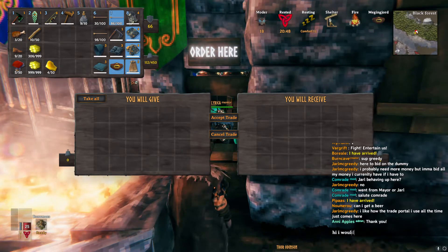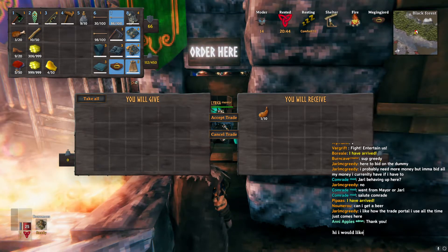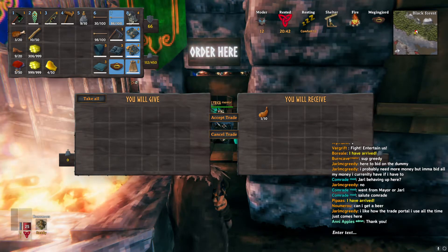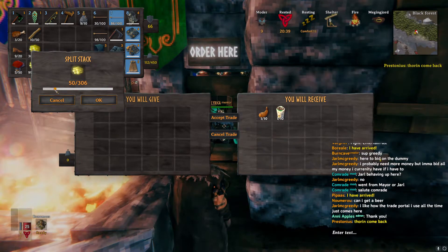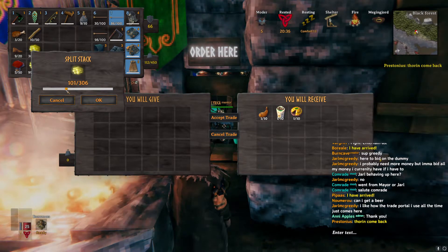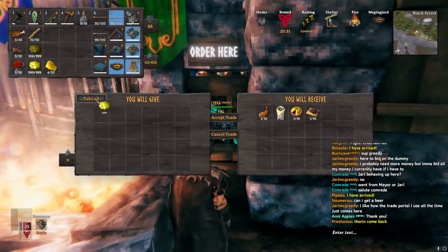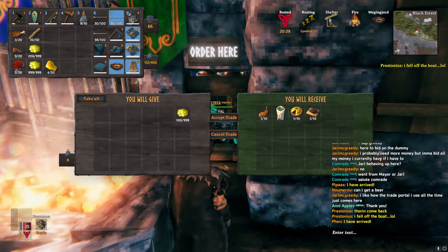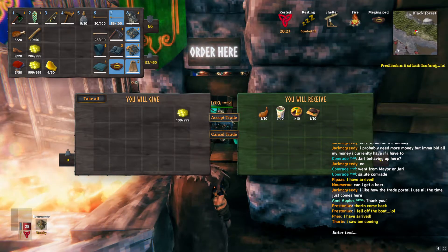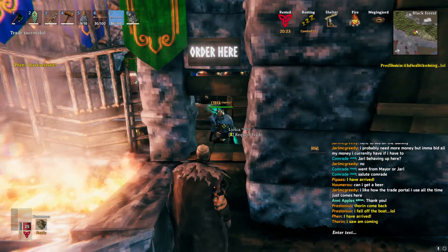The following trade window opens, in which you both can put in the goods from your inventory that you want to trade. Splitting stacks and so on works as in the normal game. After all the items that you want to trade are put in by both players, you both have to press accept trade to make the trade happen and the items will be directly transferred to your inventory.